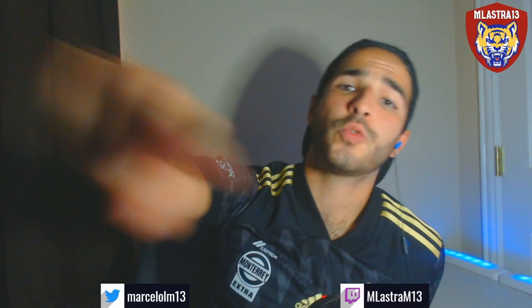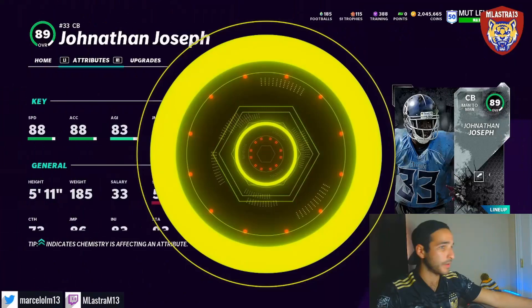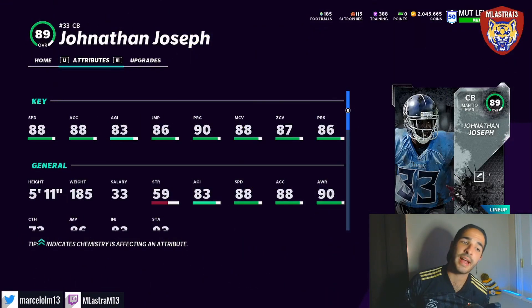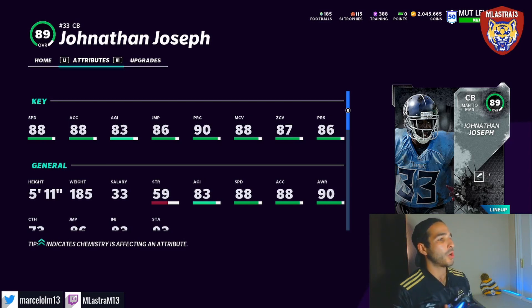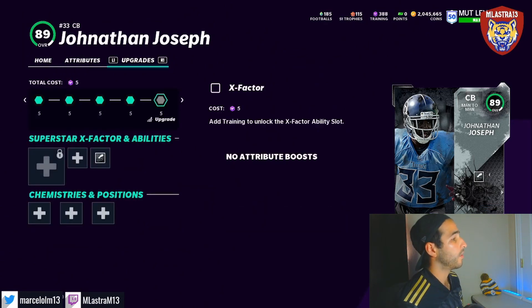What is going on guys, welcome back to another video. Today we have some gameplay with this man right here — new player Jonathan Joseph. Guys: 88 speed, 88 acceleration, 83 agility, 86 jumping, 90 play recognition, 88 man coverage, 87 zone, 86 press. He also has 90 awareness. He is a new veteran player. Let's check out the abilities he can get.